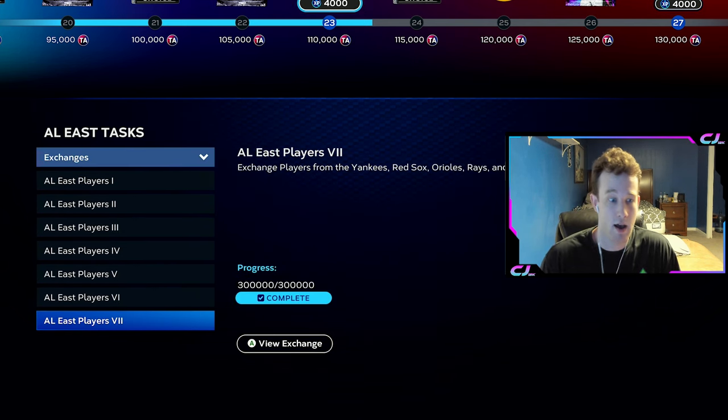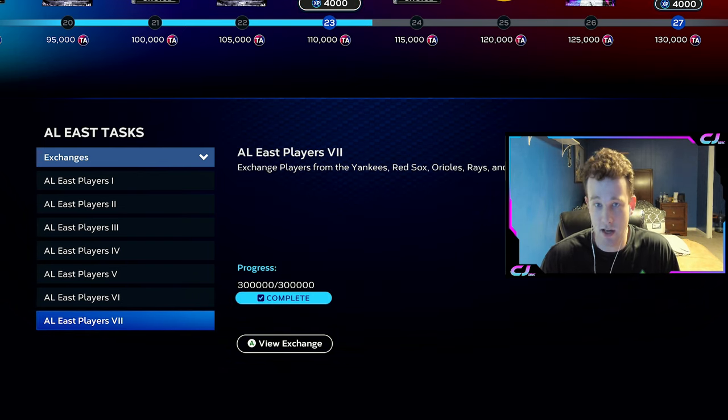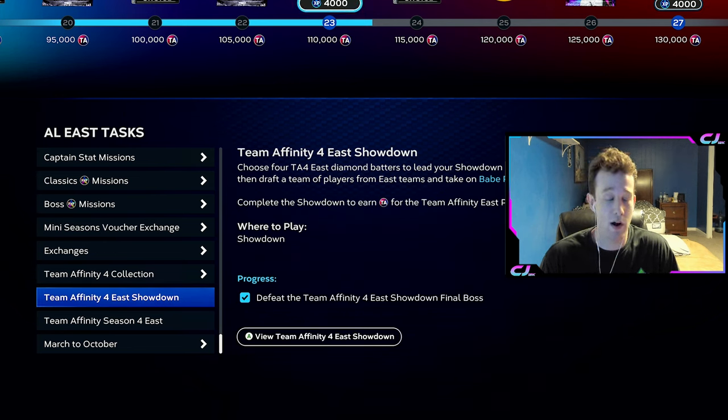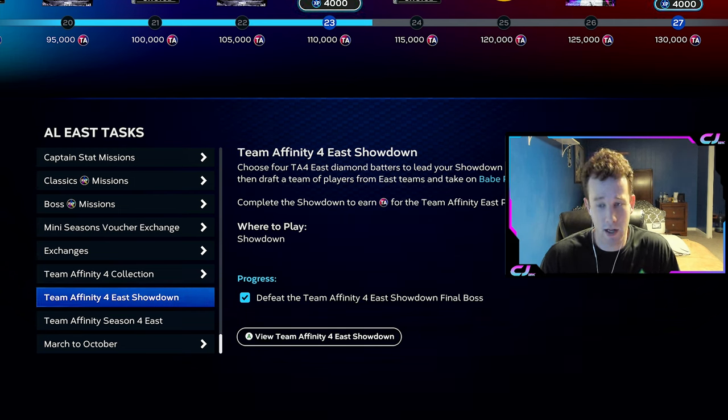The first thing I would do is exchanges. If you are going to do exchanges, do them at the start. I did the big boy exchange for each of them, and other than that I did not touch any of the other exchanges. If I am like a couple thousand away from something, maybe I'll go do a moment or I'll do an exchange. But other than that, I don't really worry about them too much. I definitely would not pay stubs to do them — I would mainly only do them if you just have the cards already sitting in your binder. Be careful about what you put in: do not put in core cards from previous BR runs, do not put in flashback cards, anything like that.